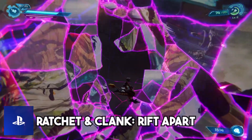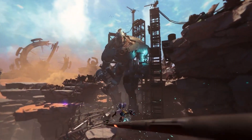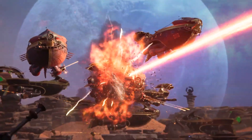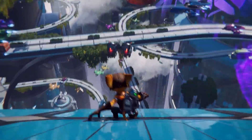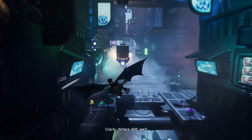Number 10: Ratchet & Clank: Rift Apart. The PS5 Pro brings Ratchet & Rift Apart's vibrant worlds and intricate details to life with incredible clarity and depth. Experience the thrill of seamless action with ultra-smooth 60 FPS gameplay — every jump, dash, and battle is fluid and responsive, making your adventure through different dimensions even more exciting. Enhanced textures and dynamic lighting ensure every planet, character, and weapon is rendered with breathtaking detail, with 4K resolution and 60 FPS offering an unforgettable gaming experience.